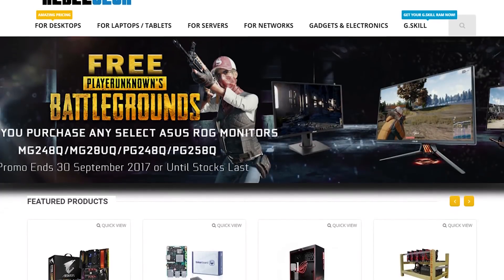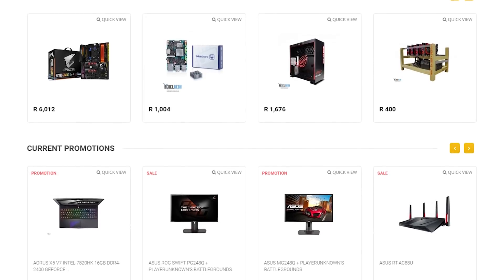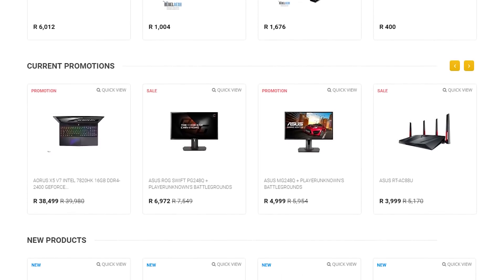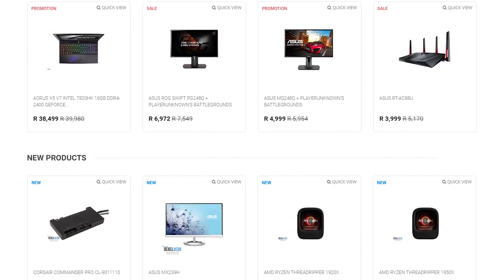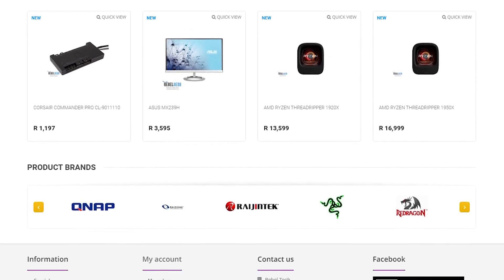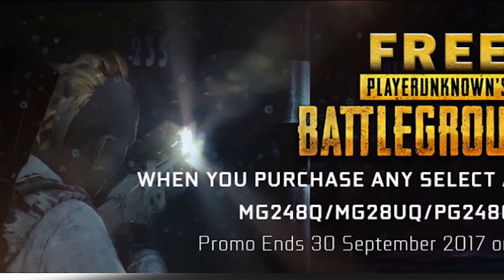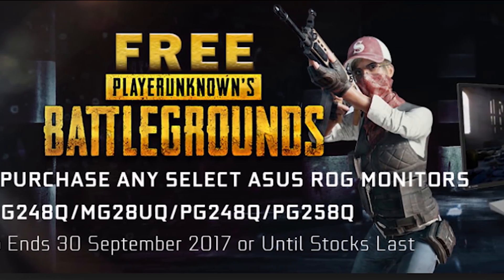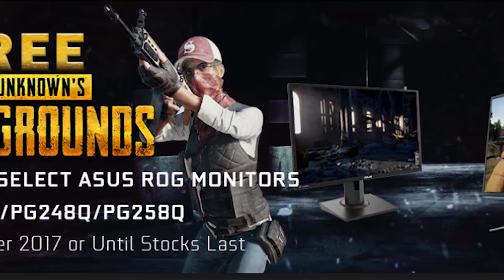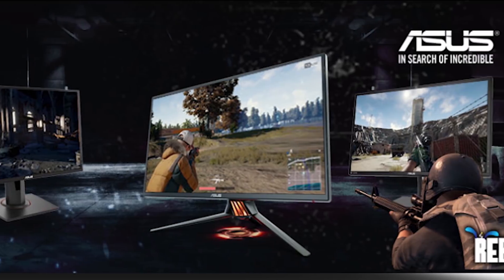Do you live in South Africa and want to get yourself some awesome new gaming products? Well, check out Rebel Tech. They have extremely low prices and stock all the major brands like Asus, MSI, Gigabyte, Corsair, and many more. They also have the new Ryzen Threadripper in store, and when you purchase any selected Asus ROG monitors you will get a copy of PUBG for free. Check out the link in the video description to visit Rebel Tech.